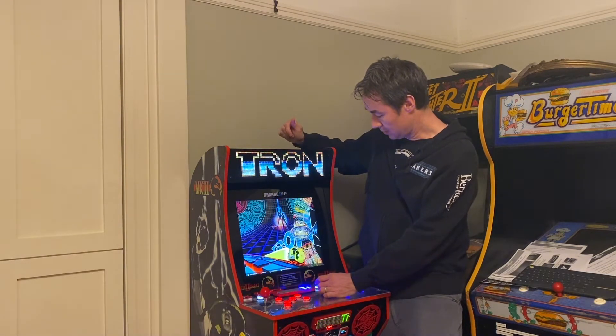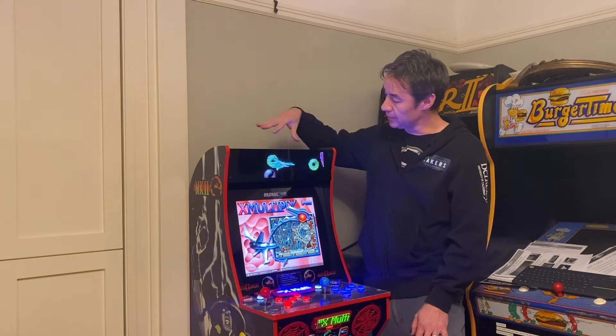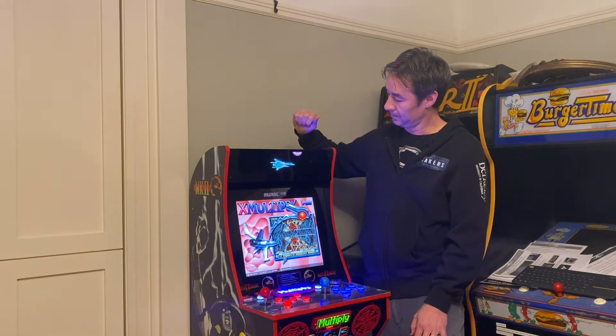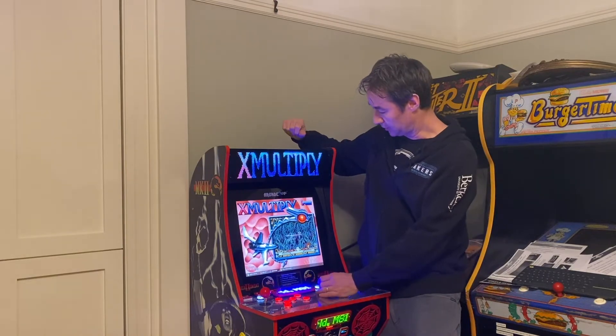The first one is, if the particular game has both an animation and a still image, then it's going to play this animation first for one loop, like it's doing right now. And then when it's done playing the animation, it's going to land on the still image. Let me demo a couple more.